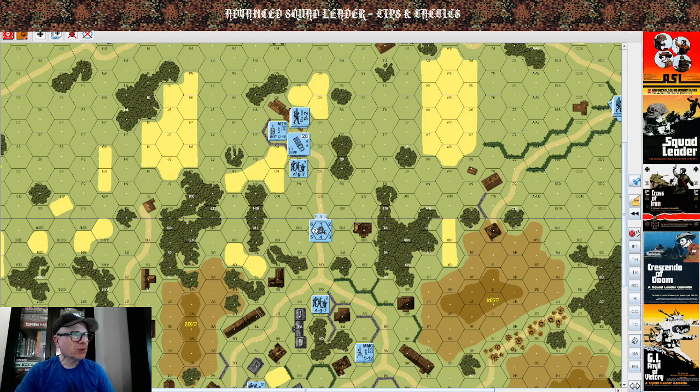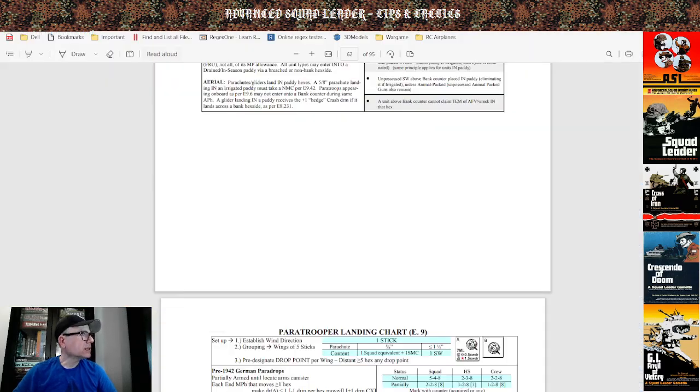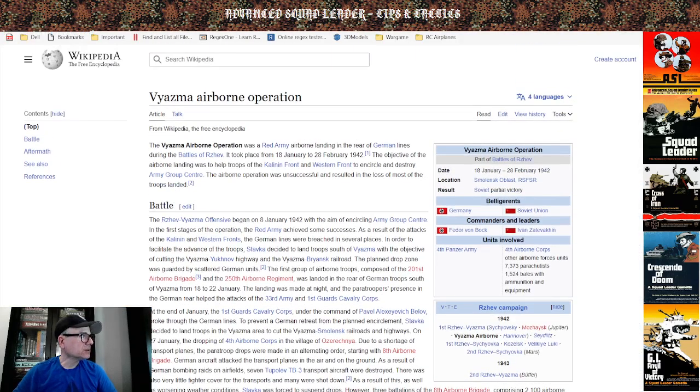I'm going to show you a gameplay example. This is a make-believe scenario inspired by my knowledge of a Soviet paratroop event that happened during World War II, which I learned about back in my days at McGill and found on Wikipedia. If it's on the net, it has to be true — perhaps not.